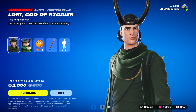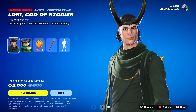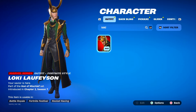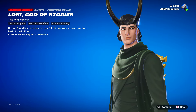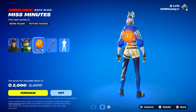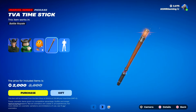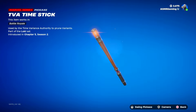Here we have the Loki bundle — Loki God of Stories. There's actually another Loki skin that was also part of the Fortnite crew, and I kind of prefer that version a little bit more, but both skins are awesome. 'Having found his glorious purpose, Loki now oversees all timelines.' Here's the Lego, the Miss Minutes back bling — created by He Who Remains to help the TVA. If any of you watch Deadpool or the Loki series, you know exactly what the TVA is. Use the TVA time stick — used by the Time Variance Authority to prune variants. It's got a very nice animation.